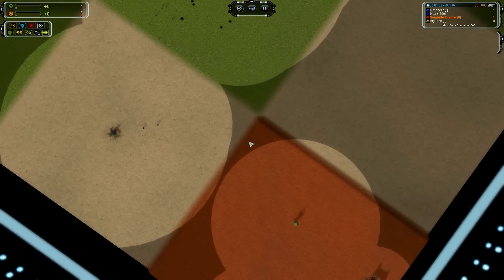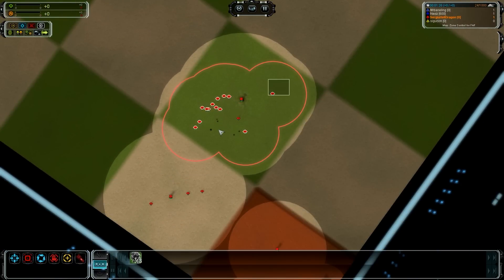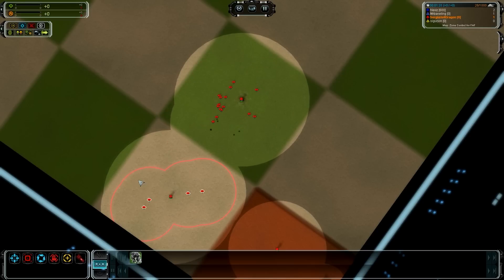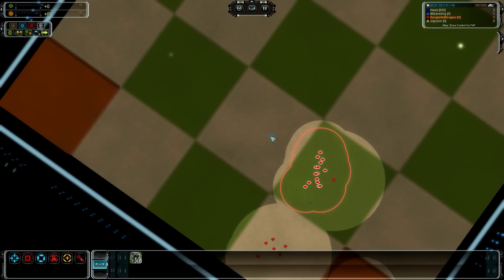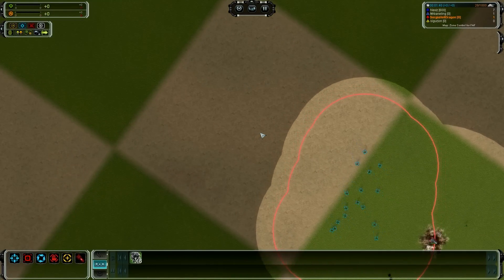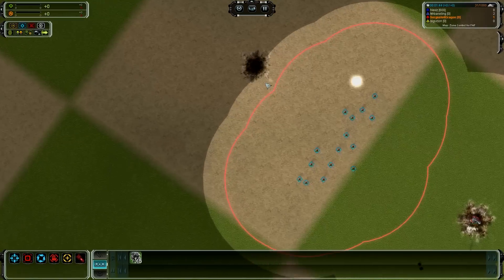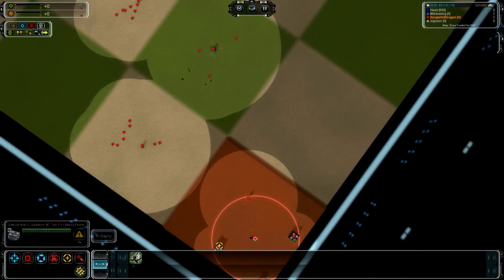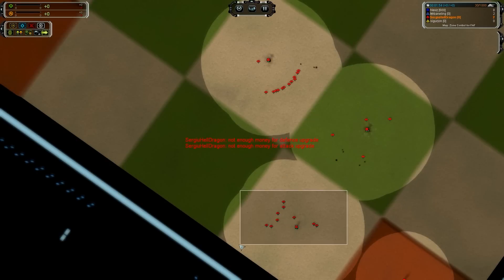Now he's trained. Blue is attacking — Blue, what the hell? And as many kills as you do against your opponent — like I killed some units of Mr. Baneling — your units are gonna upgrade. After some kills you maybe get tanks, and eventually you're getting the titans.